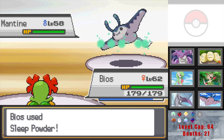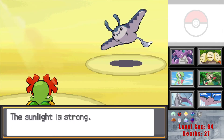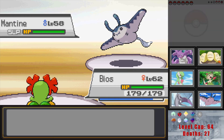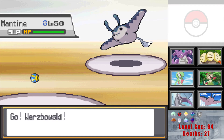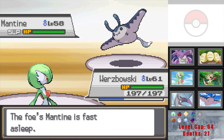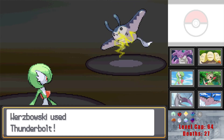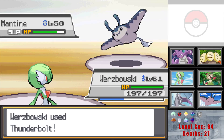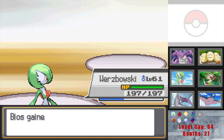Mantine — it's not going to have anything for flying moves. I'm going to drop a Solar Beam on it but it'll take it really well. Maybe I just go for Sleep Powder. Nice — got the sleep. Now we go to Wurzbowski and go for Thunderbolt — we get a free swap in since this is the guaranteed sleep turn. We do outspeed, T-Bolt should kill with the four-times weakness and Wurzbowski's decent special attack. Even though it's a special tank, it can't stand up to that kind of assault.